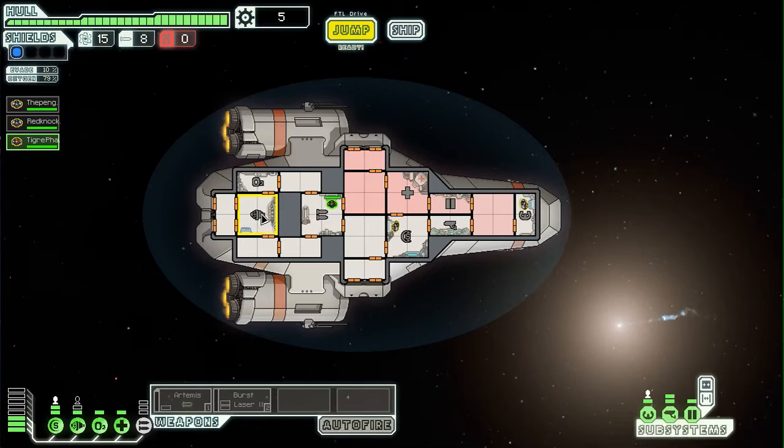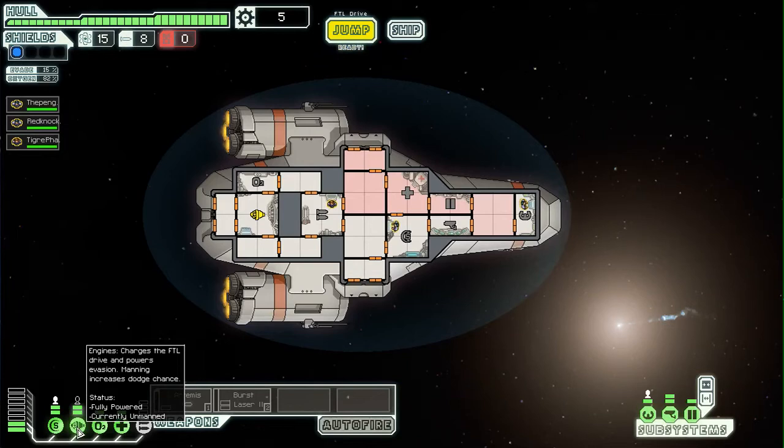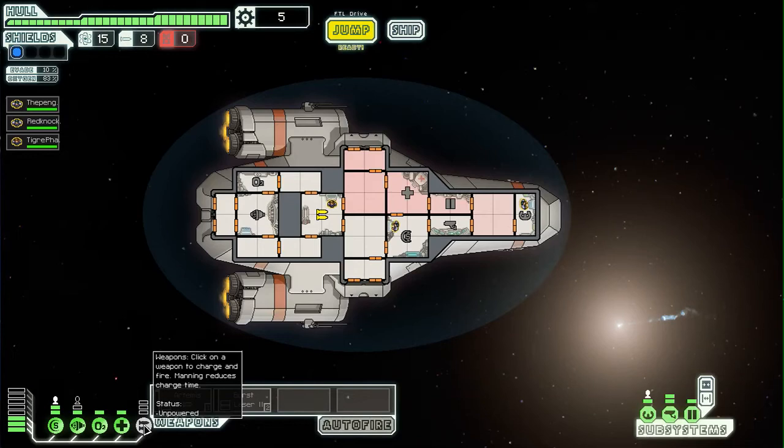Now this is the engines. It powers not only the FTL drive, but it also powers the evade over here, so that I can miss enemy fire. Down here is this little icon — I can click it to fully power it. But also, all systems like the shields, weapons, and engines all have a bonus if you have somebody in there. Right now it's black, which means there's nobody in there. The shield over here is white, which means there's somebody in there. The reason there's no person is because it isn't powered.